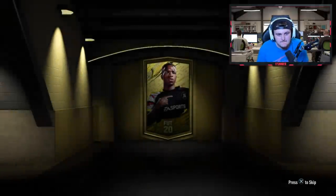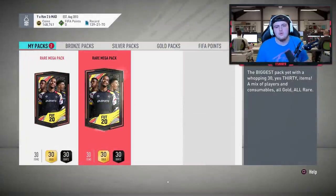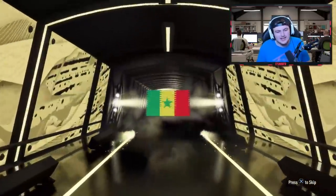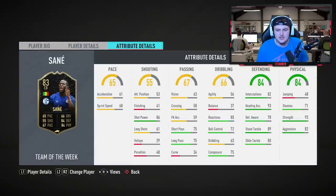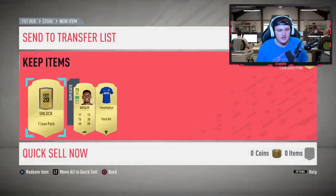I've got to re-manifest a walkout. I've got a feeling we're going to get a walkout in this pack - that's at least something. No, it's an inform, not a walkout. I think that's Sarnay from Schalke - it is! 83-rated inform, not too bad. He doesn't have amazing pace but he's six foot five so he'll sell for something, probably about 15k. We'll send him to the transfer list and store the rest.